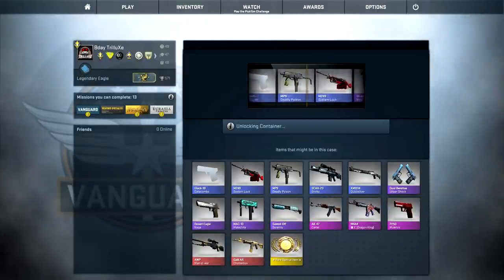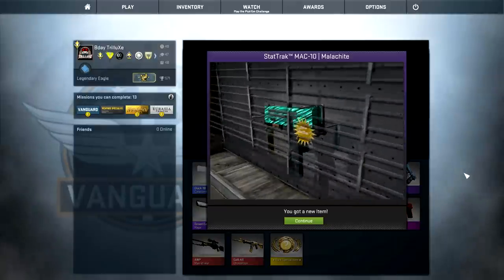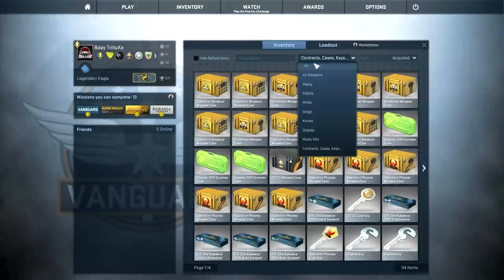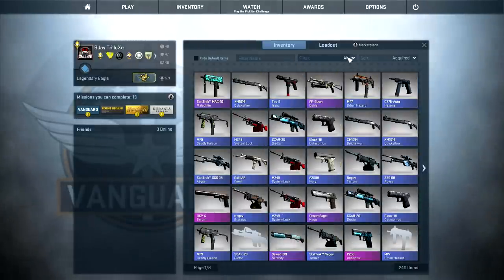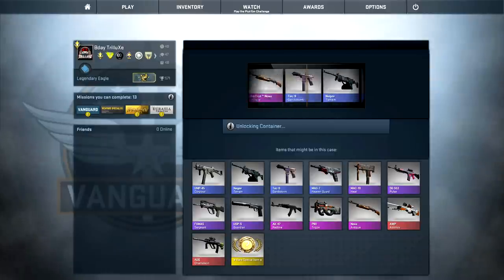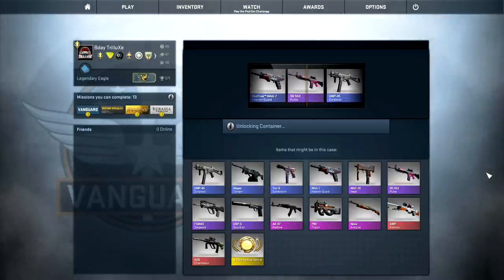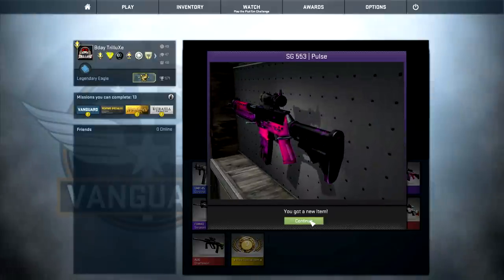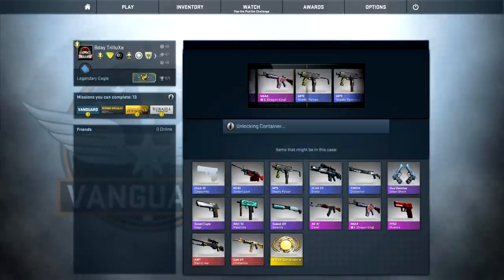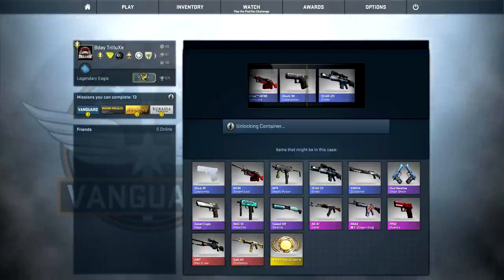StatTrak Mach-10 Malachite in factory new - I have no idea how much that goes for on the market, maybe four dollars. The SG Pulse is also quite good, that always goes for like 70 cents. Basically I'm happy with every purple I get because I can sell it for a bit more than the blue skins, and I might be able to afford a few more cases for the stream unboxing later.